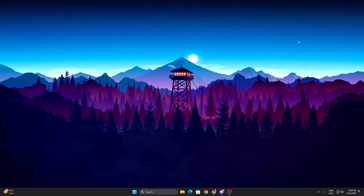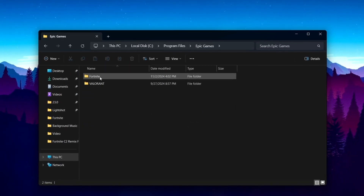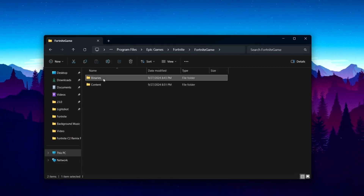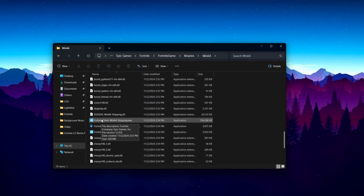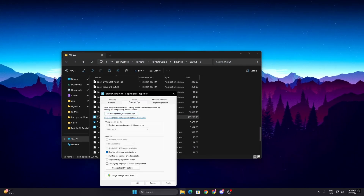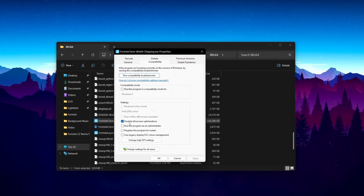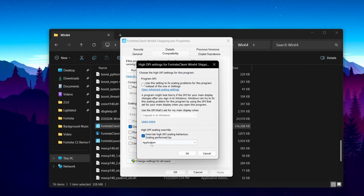In the final step, we are going to disable FSO (Full Screen Optimization). Go to File Explorer and navigate to: Local Disk > Program Files > Epic Games > Fortnite > FortniteGame > Binaries > Win64. Scroll down and find 'FortniteClient-Win64-Shipping.exe', right-click it, go to Properties, then Compatibility, and check mark 'Disable Full Screen Optimization'. Then click 'Change High DPI Settings' and check mark 'Override High DPI Scaling Behavior'.